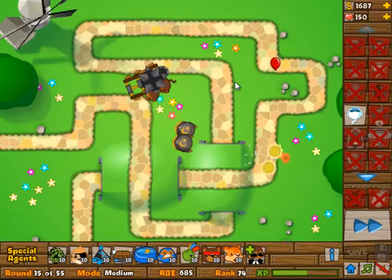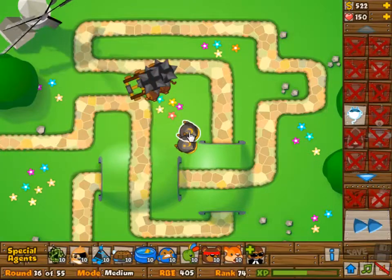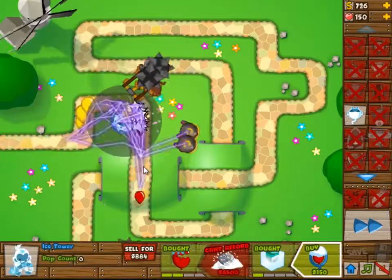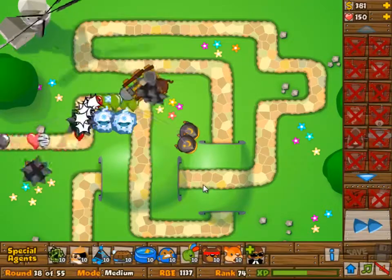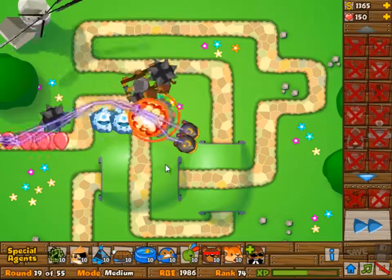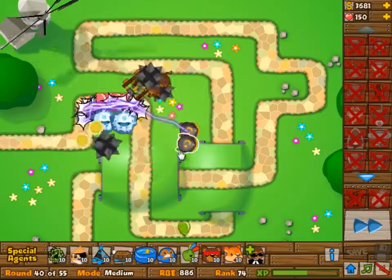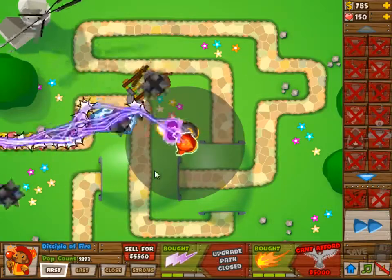We're just taking out all of the balloons. As you can see, this is a really easy track, so you pretty much can do whatever you want. By the way, the left Dark Monkey is set to last, the right one is set to first. By doing that I always get the first hits off on balloons, but the other Dark Monkey will still focus the long lane — the vertical lane — and that's of course excellent.